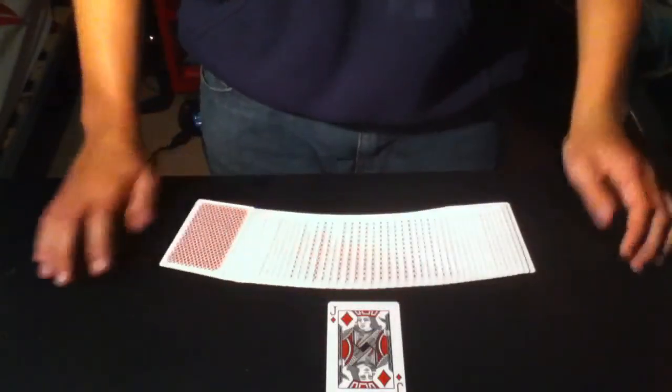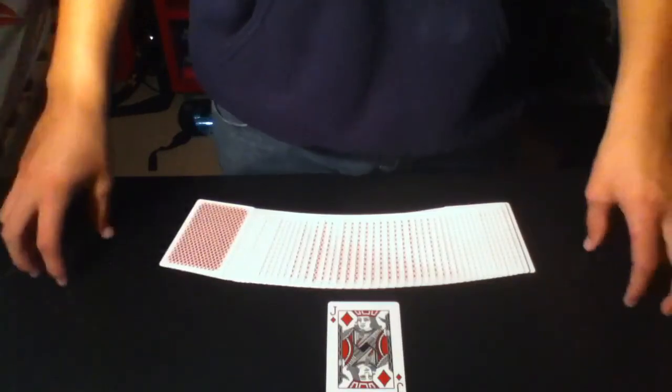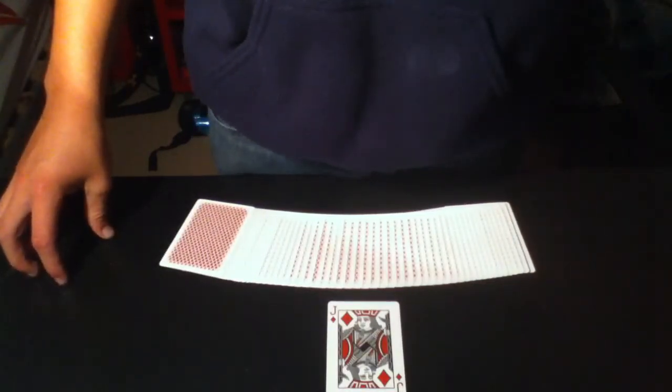And what we will do is just take the bottom card. Well, what do you know — the Jack of Hearts. And the Jack of Hearts just changes straight into your Jack of Diamonds. So that is Fever. Thanks for watching, see you in the next video. Bye.